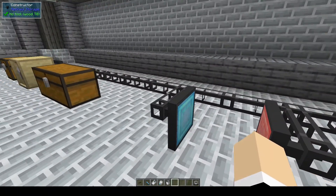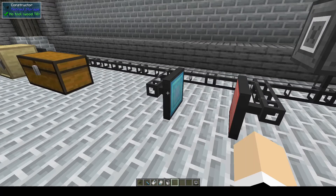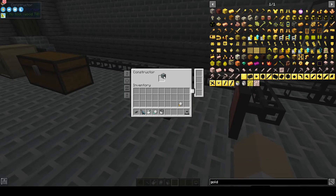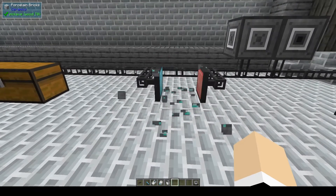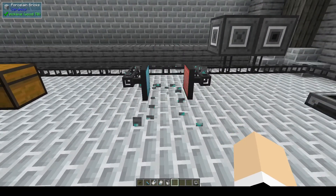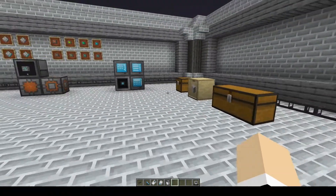There are also constructors and deconstructors. This is useful if you have blocks you'd like to have broken but don't have time to do yourself. For instance, the diamond ore we just put in is being placed and broken almost simultaneously — you can hardly tell.